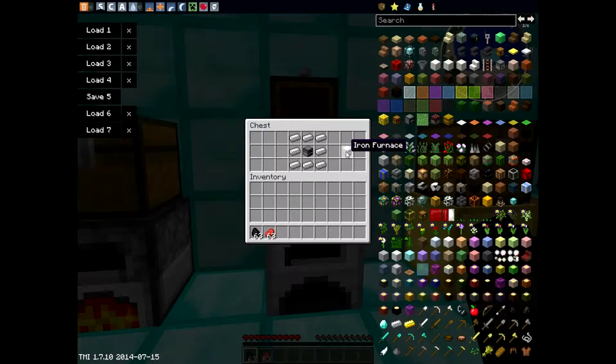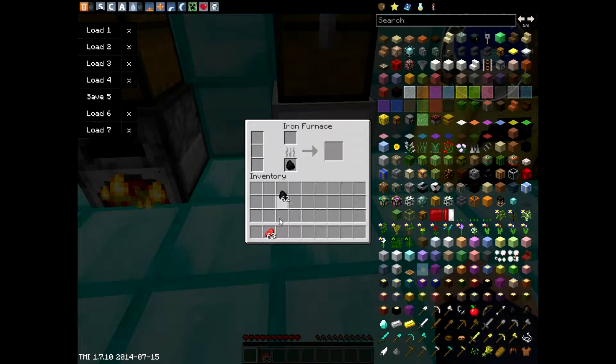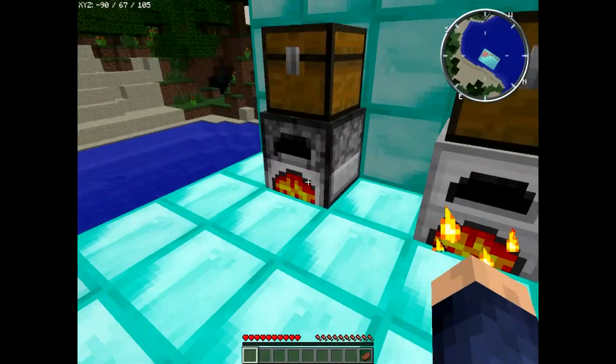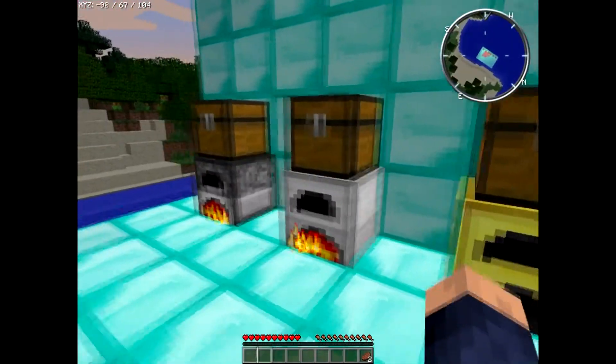You can turn this furnace into an iron furnace by surrounding it with iron ingots, and you get the iron furnace. This cooks a little bit faster — not too much. You can see this one's still cooking, but this one's already almost done. It's like twice as quick.